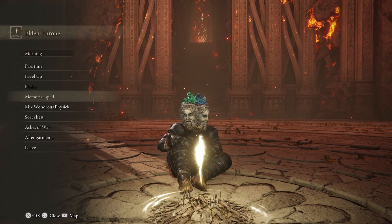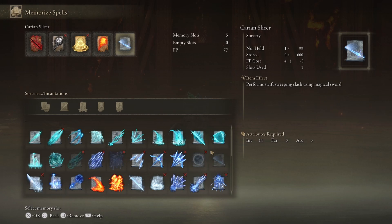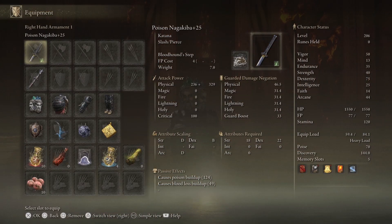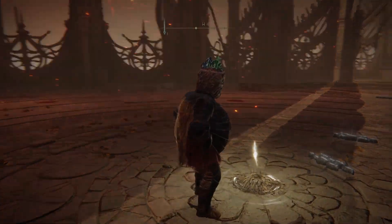The first thing you're going to do is use magic. Open up your Memorize Spell. You're going to need Karian Slicer — it's a magic spell, just get it from Sellen somewhere in Limgrave. And then you're going to need a Staff. I upgraded mine to plus 24 because my intelligence is only 25 since I'm a Dex build, but it should work. Just upgrade your weapon to have pretty good scaling.